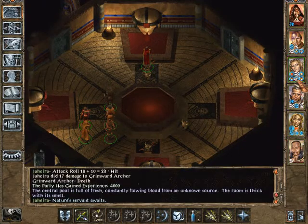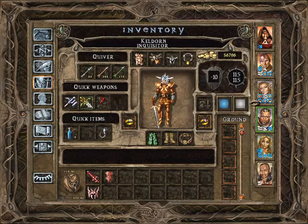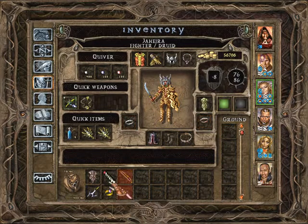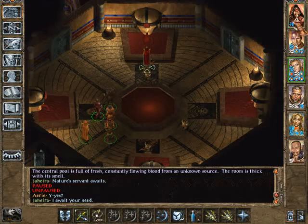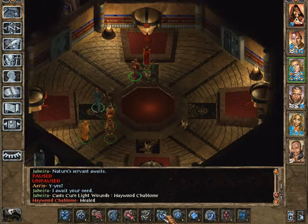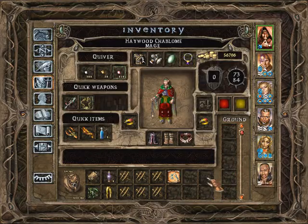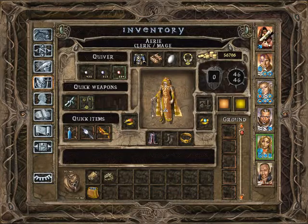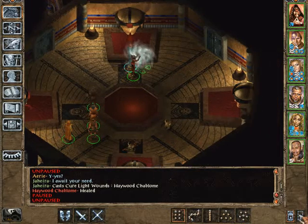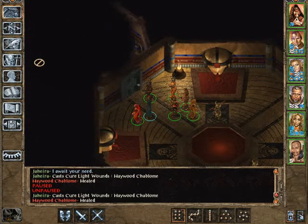Nature's servant awaits. Are you regenerating? No, you're not. There's the mage again, better late than never. So what do we have here? That looks like spell turning - looks like everybody already has that. Two doors. Let's try the left one first.